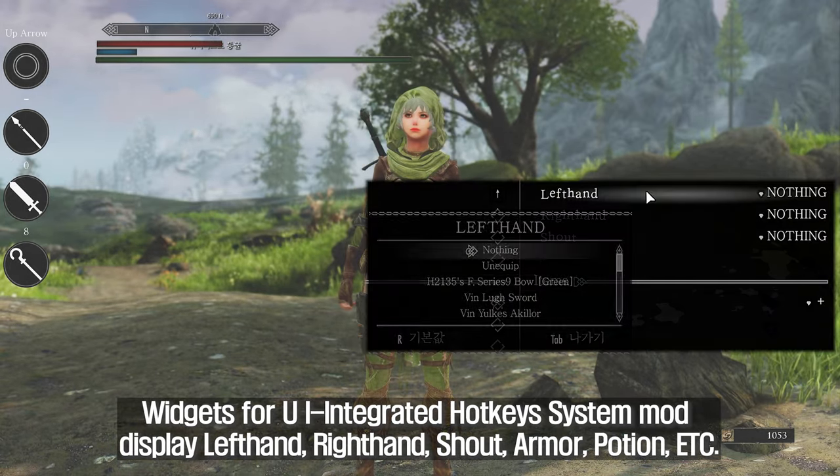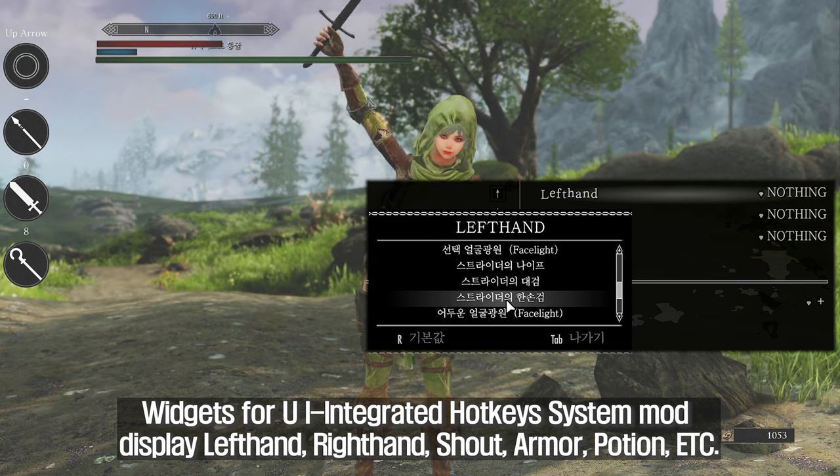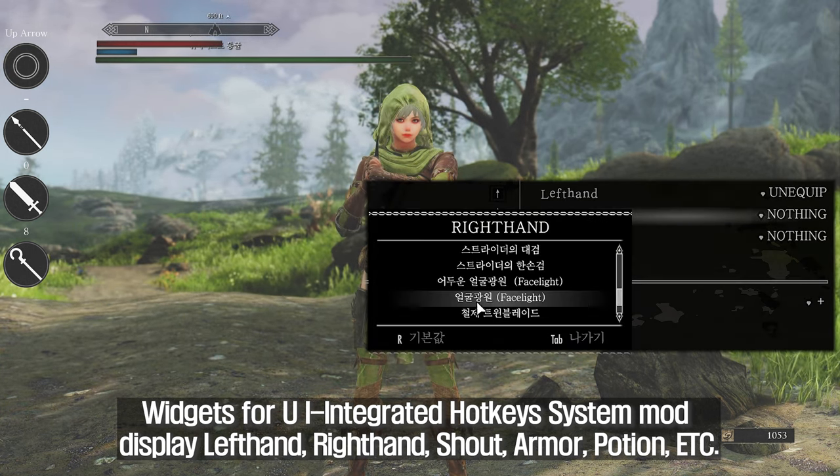Widgets for the UI Integrated Hotkeys System Mod can display left hand, right hand, shout, armor, potion, and more.